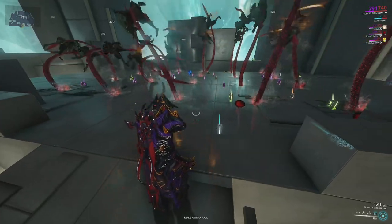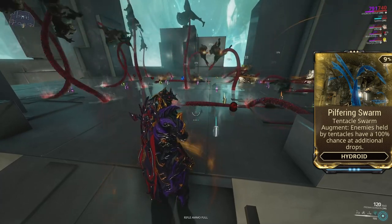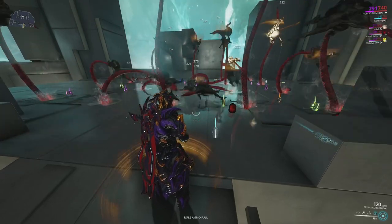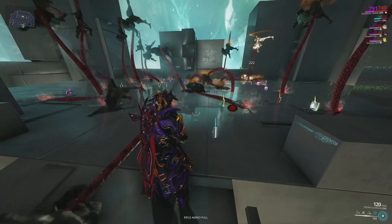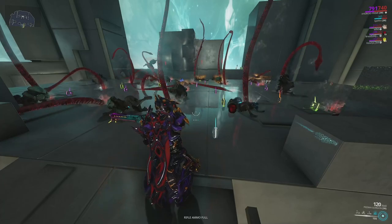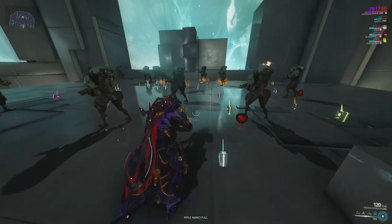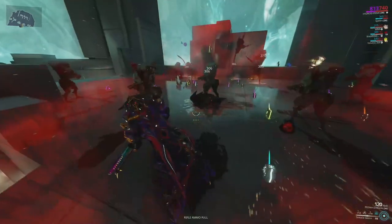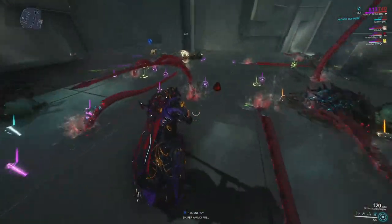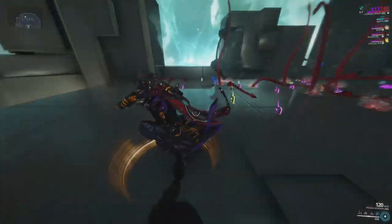The augment Pilfering Swarm gives enemies affected by the tentacles a 100% chance to drop additional loot from their loot table. This is generally used in synergy with a Nekros or a general farming team. This is probably the only augment I'd call near-mandatory for Hydroid, as it can aid you at all times and the extra loot is basically at the core of your cast rotation.